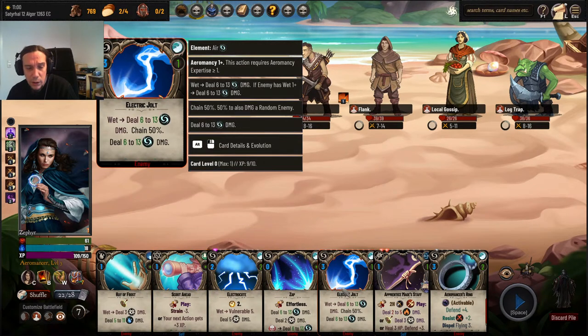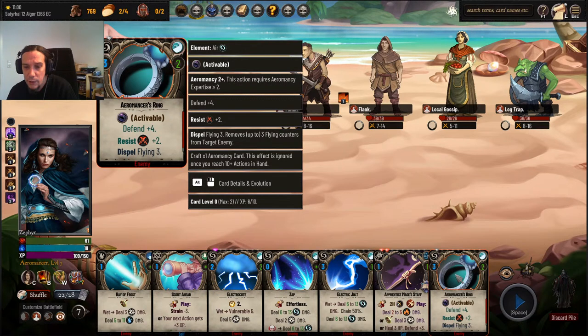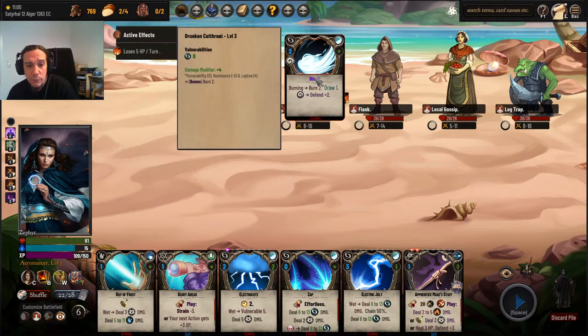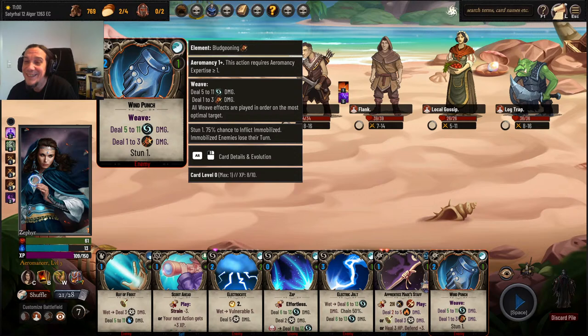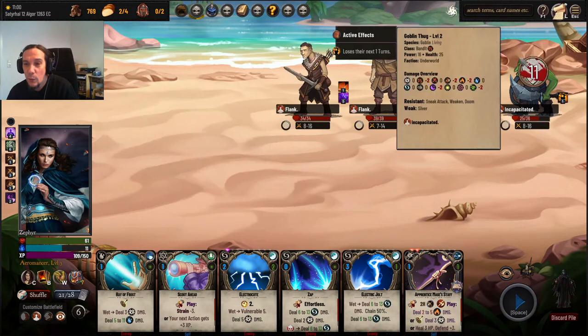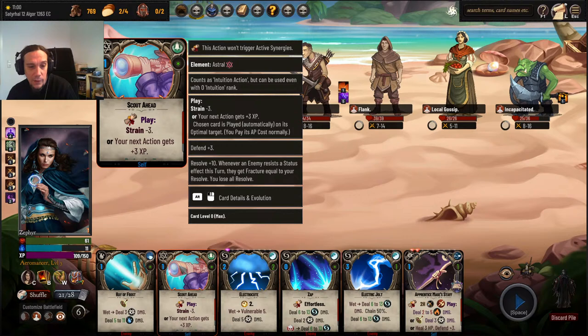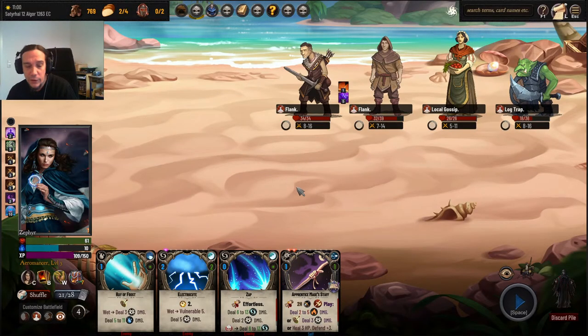Do I have some wettening effect? No. Damn. Looks like it's time for the Aeromancer's Ring. Alright, Breeze. Sadly no effects to power up my spells. Yuki, hi there, happy to see you. Can we stun that logger here? Yes we can. Nice.